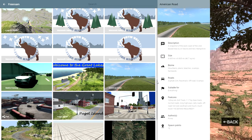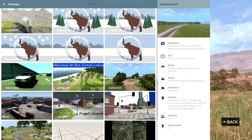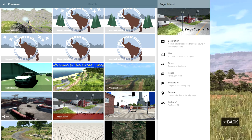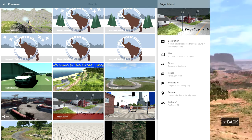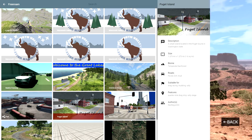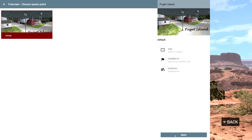Hey guys, it's Mr. Jackin' Triple Zero here, back with BeamNG Drive. Today we're going to be looking at a modded map called Puget Island. It's a small island located in the Puget Sound in Washington State — a temperate rainforest biome. We're going to be going right to it at the default spawn.